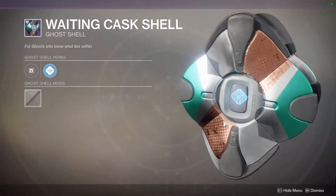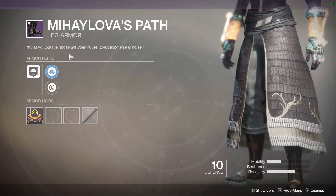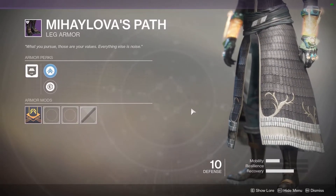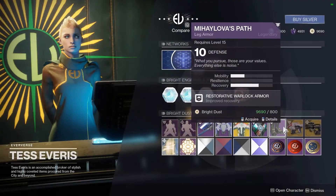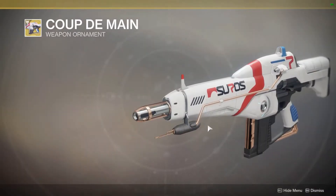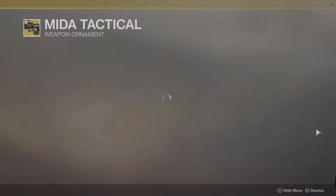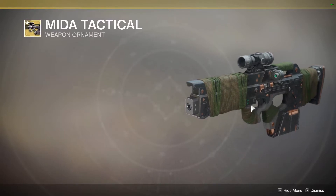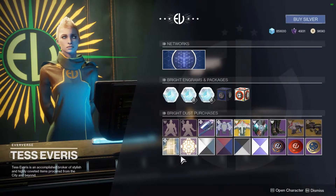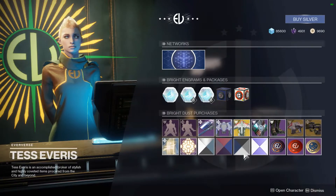We have the Waiting Cask Shell if you want a random little ghost. We have a leg boot — I can't pronounce it. If you know how to pronounce that, put it in the comments. We have the Coupe de Main ornament for the Soros Regime, which I personally already have but don't have the weapon. And we have the Mida Tactical, which was added in Curse of Osiris — put some old duct tape on it and some strings and you've got yourself a fancy looking Mida. We have the Gold Beams effects, or the Cabal Arrival.